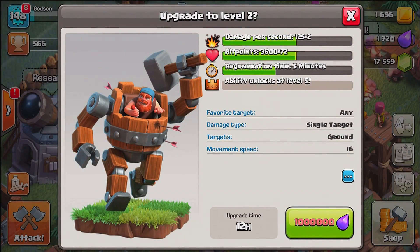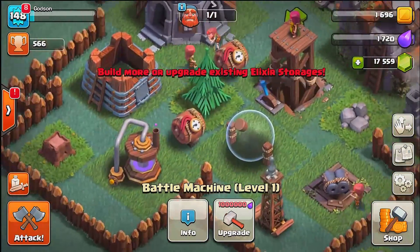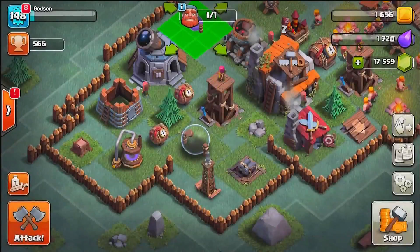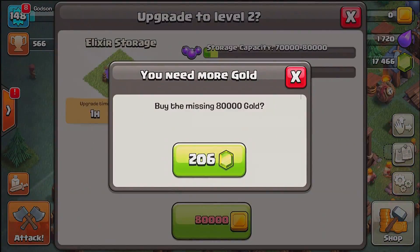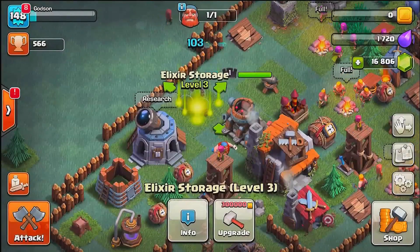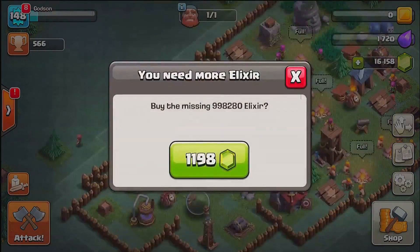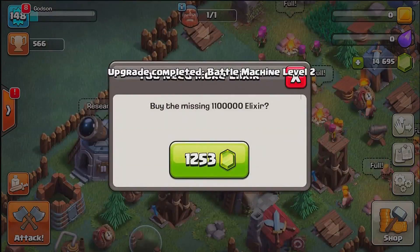So this guy looks pretty dope. What we're gonna do this episode is try and upgrade him to max. First we have to check out some of this other stuff — they want us to spend our money on other things first of course, because it's a super sale, everything's on sale right now. We're gonna try and upgrade all this stuff while we can, get it while it's hot. We gotta make our storages max so that we can upgrade this Builder Battle Machine thing.